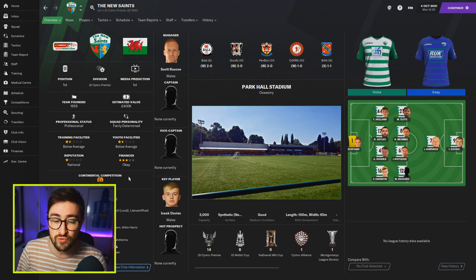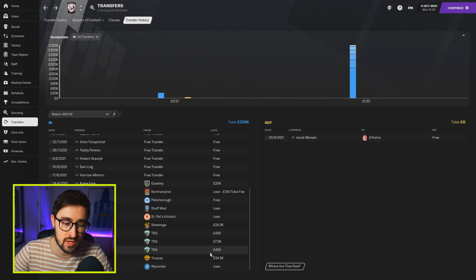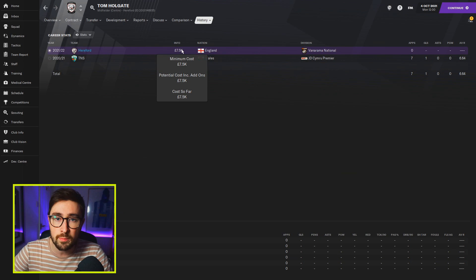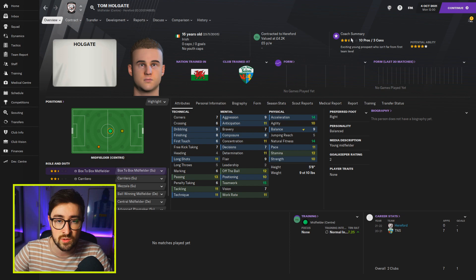During the summer, they did have some regens produced at TNS. One of them was Tom Holgate. You might look at Tom Holgate and think, is he that special? But remember, this is for a lower league save. I picked up Tom Holgate for £7,500. He's 16 years old and already two and a half stars for the first team with loads of potential, and he's already got attributes that are comparable to some of the players I already have in my team.